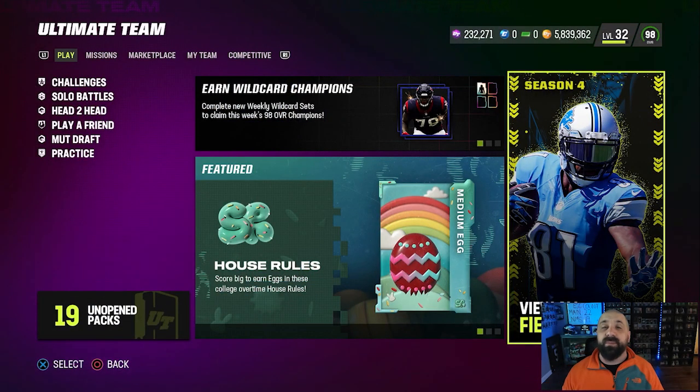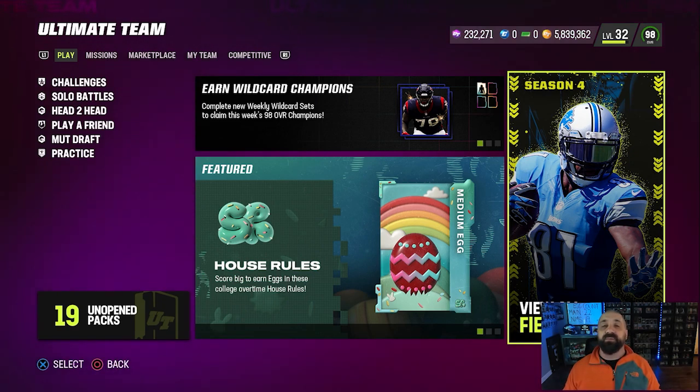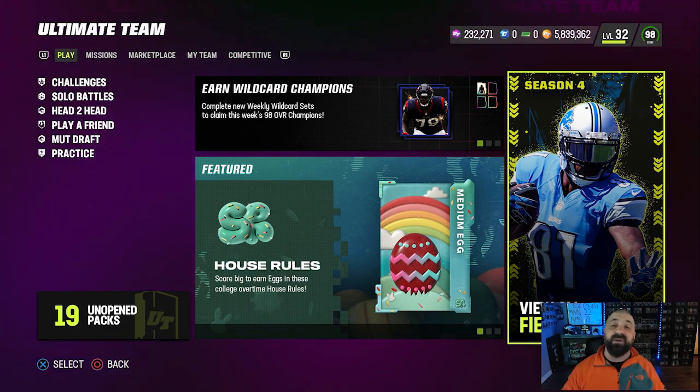If you missed GMM this morning or my video on the main channel, it is 100% confirmed by EA — egg re-rolls are coming to the Sugar Rush promo tomorrow morning around 10:30 AM Eastern time when part two of the promo drops.